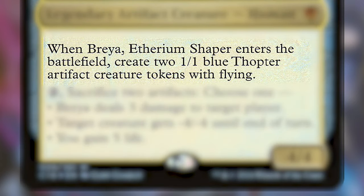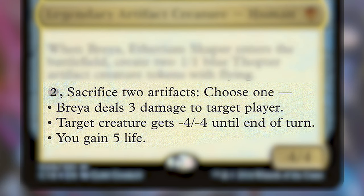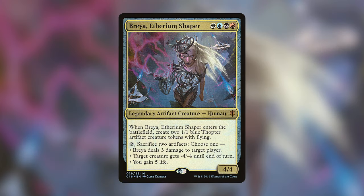When she enters the battlefield, she makes two 1/1 blue Thopter artifact creature tokens with flying. She has an activated ability that costs 2 and sacrificing 2 artifacts, and you get to choose one of three options: she deals 3 damage to target player, target creature gets -4/-4 until end of turn, or you gain 5 life.